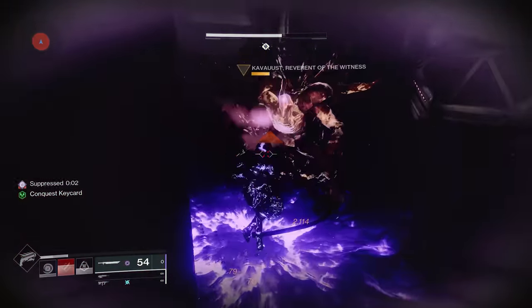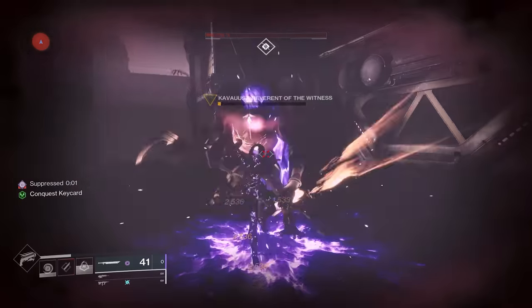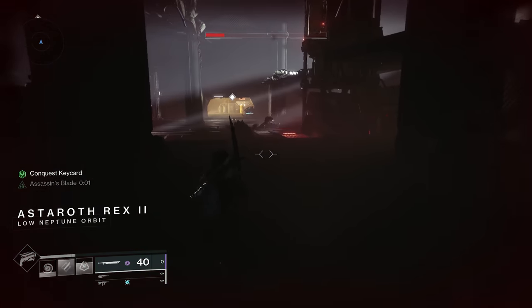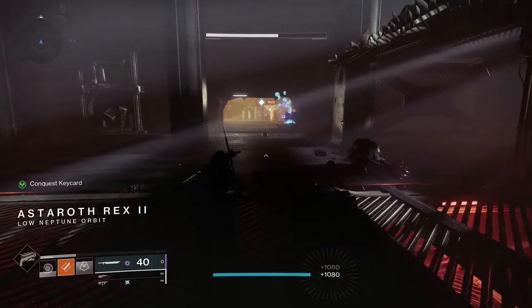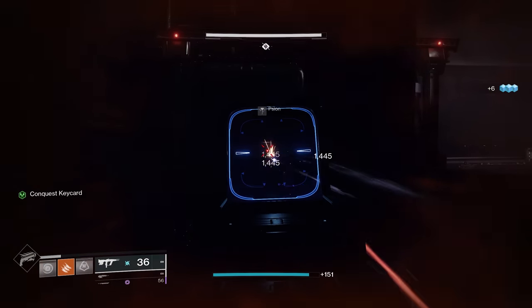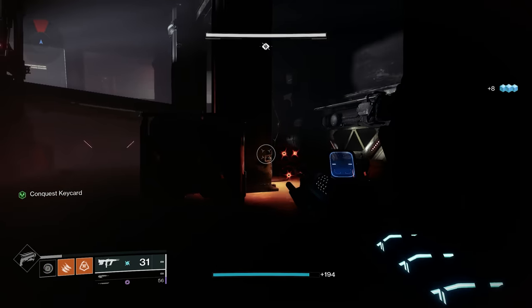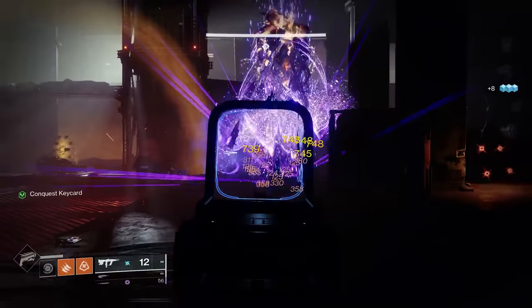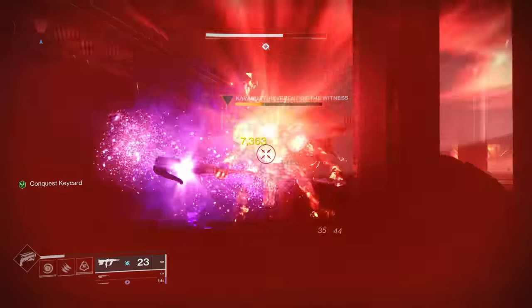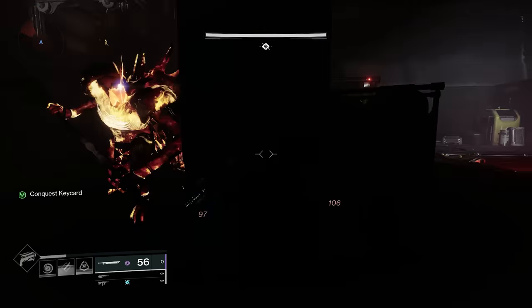I fought off my first Tormentor and, given that I'm using absolutely trash gear and weapons, this was actually kind of challenging — I survived with like 2 HP remaining. Beating a Tormentor would be very hard and potentially undoable for some new players who've only played for an hour or two. There's no tutorial about how to defeat Tormentors or hit their crit spots, and it's not like I chose to challenge myself — the game literally recommended going directly from the New Light campaign into Lightfall, which is an absolutely massive step up in difficulty.